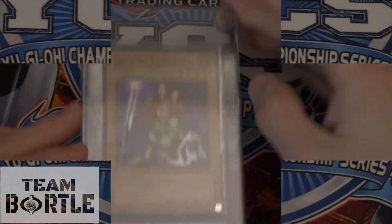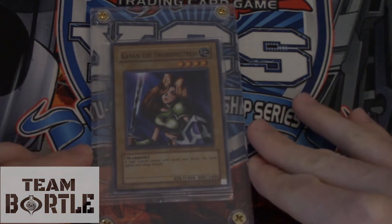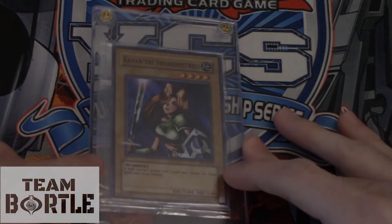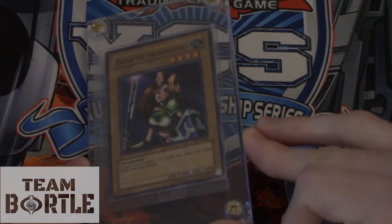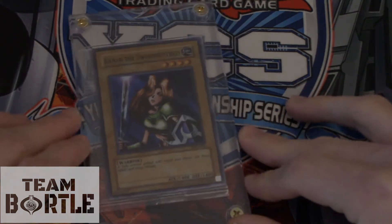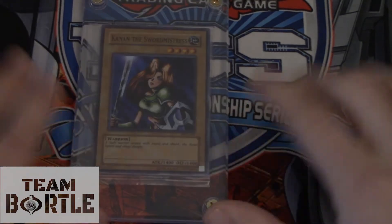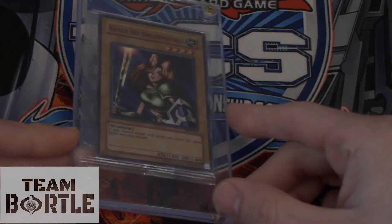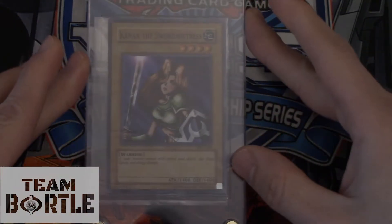Number 19 goes to Cannon the Sword Mistress. It's also sealed — look at that! This is a super rare prize card given at Japan Nationals. There are so many out there, which is why it's the cheapest of the four vanillas. It's sealed and you can get it for about $150 USD. Super Rare Cannon takes number 19 on our countdown.